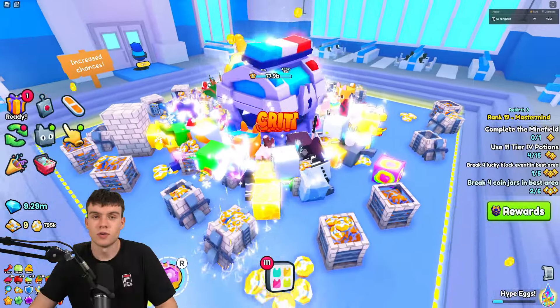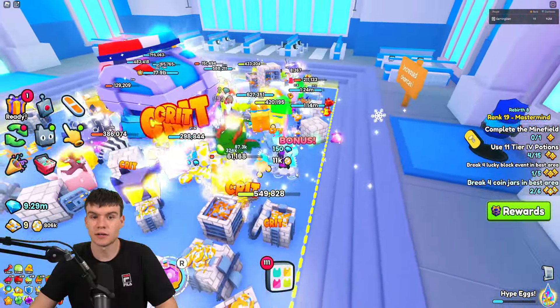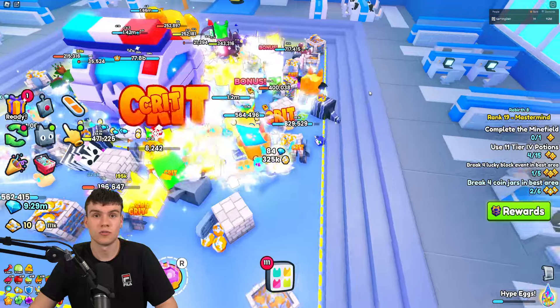So here we are right now inside of Pet Sim 99. I'm going to be showing you guys how you can go ahead and unlock the police hoverboard in the game. By watching all the way to the end, you'll be able to unlock this thing, which is quite cool.